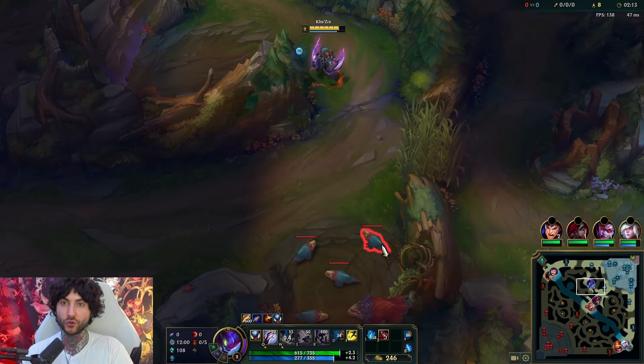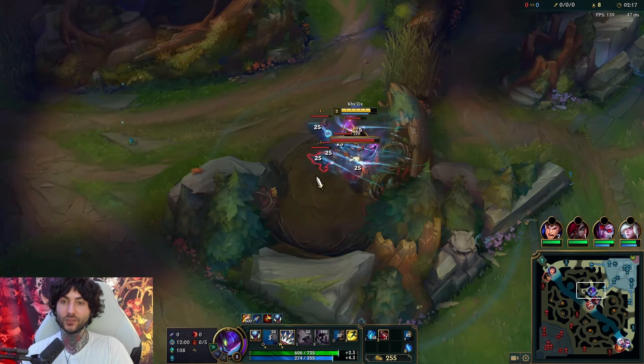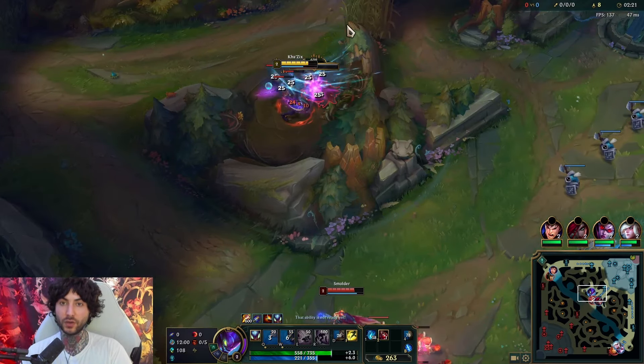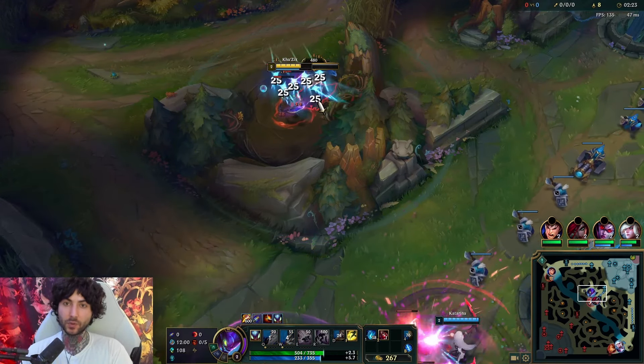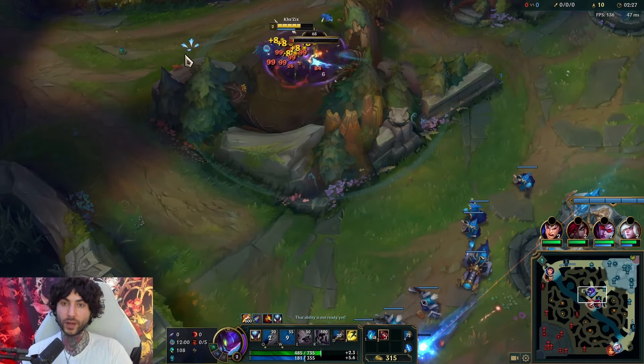When you play him it's really important to know your comboing. You can cast Q while you're traveling with your E to cancel the animation — that's a very important thing I'm going to be talking about a lot as we jungle. I really want to kill this champion before he hits level three.